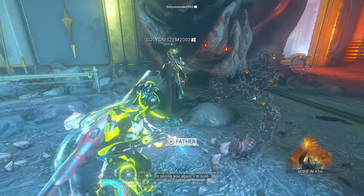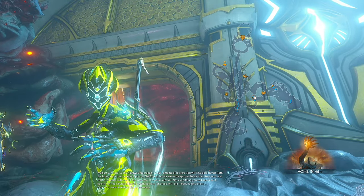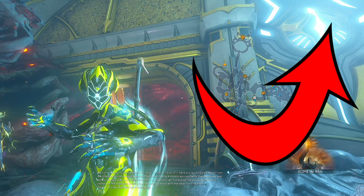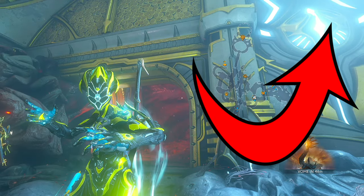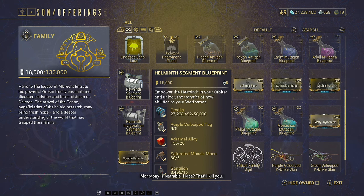The only stuff you can't get from there are the Sun Tokens. I have already done a video on how to get those Sun Tokens, so I will flash a card up now in case you need help getting those. It's also worth noting that the segment will need some resources to build. Doing Isolation Vaults is going to get you Drammel Alloy and saturated muscle mass, you're going to get way too much ganglion, and the Purple Velocipod will be covered in the Sun Token video.